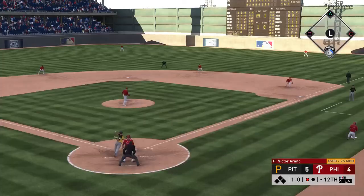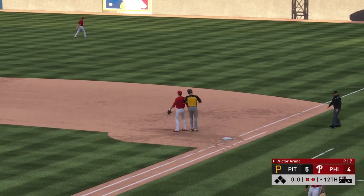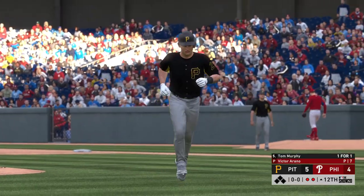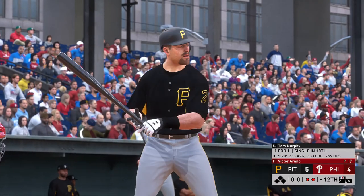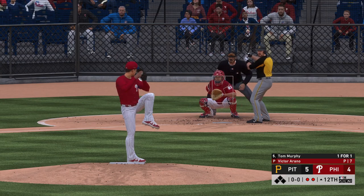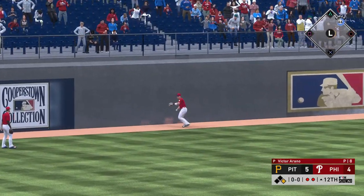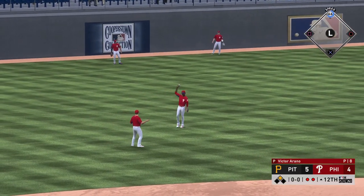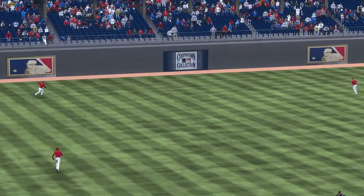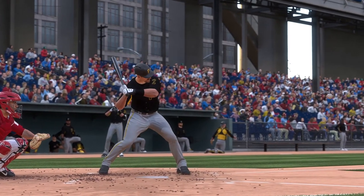One out on a ground out to second, then another out on the next play. Two down. Tom Murphy strides into the box. Here's the first pitch — driven nicely into the gap. Running hard, digging for second — and he'll make it to second base with two gone. As a hitter, there's only one feeling better than hitting a bomb. He was guaranteed a double, but I think he had thoughts of maybe a triple if the outfielder hadn't gotten it back right away.